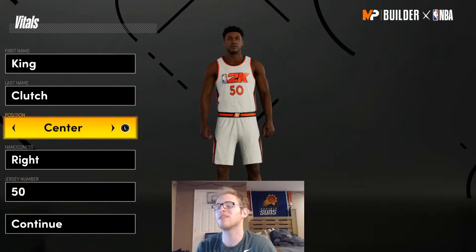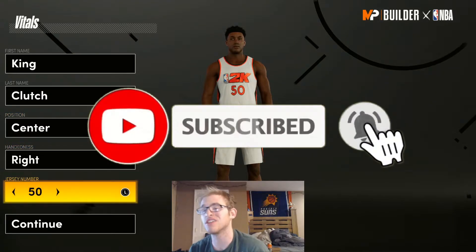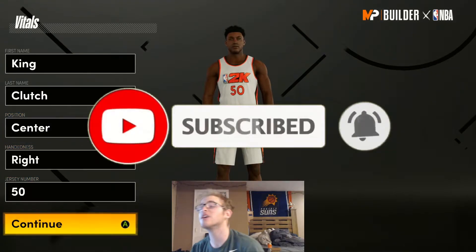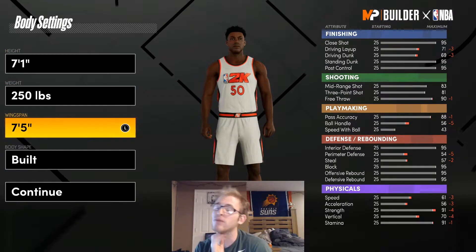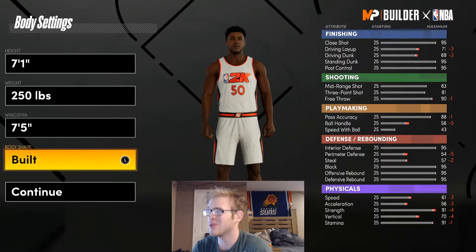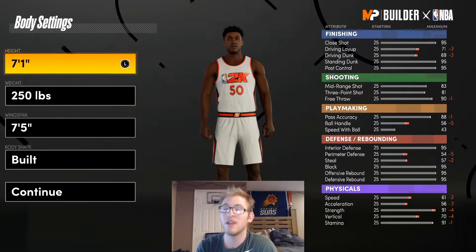What you guys are going to want to do is make this build a Center. I'm going to go right hand, jersey number 50 — you can pick whatever handedness and jersey number you want. For the body settings I'm going to go with 7'1", 250 lbs, with a 7'5" wingspan, and for body shape I'm going to go with Built — I would say Built is probably the move.